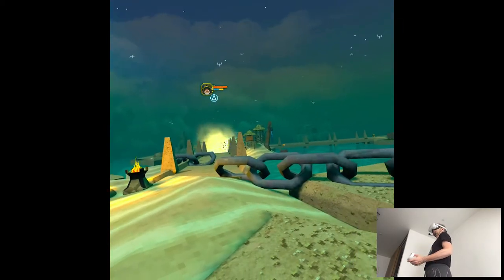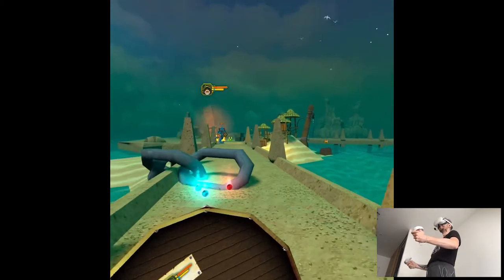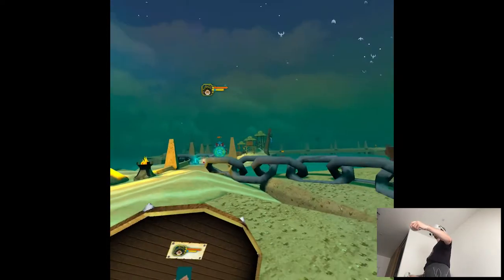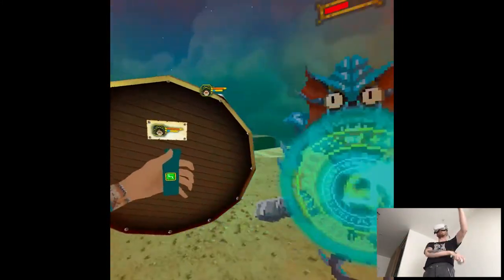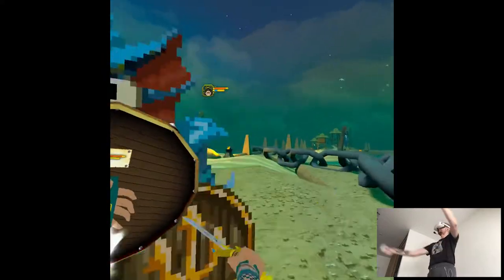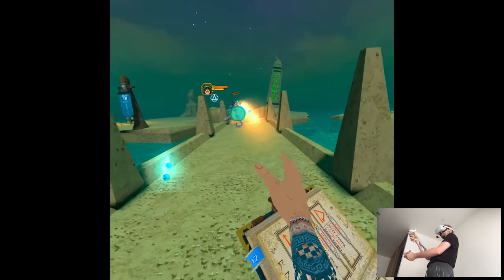Wait. Blue. Let's test it. No, no, no. Don't come here. Of course he's dashing. An elite guard or something. This is a shield for magic, I guess.